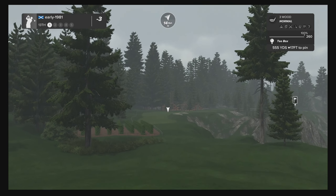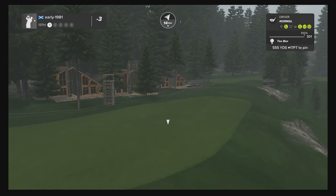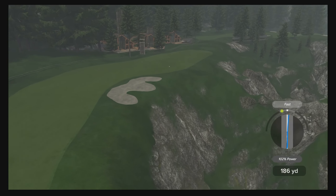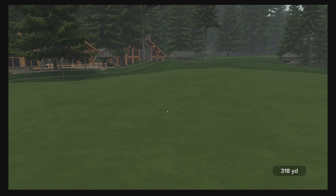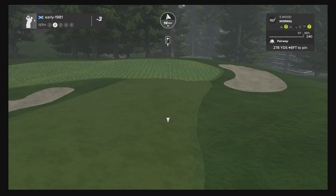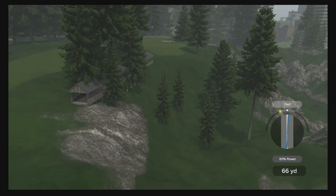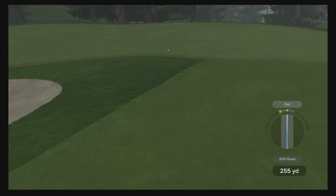Certainly a lot more variation now to the course, getting away from the city. Let's deloft this and apply a good bit of fade, make sure I don't run out of fairway — pushed my swing line there, I really felt that, my thumb basically slipped off the analog stick, but fortunately it worked out. Can we reach this in two? We certainly can. Five wood, just going to loft this up and play for the front of the green. Another slight fast — that's going to work its way up onto the dance floor but leave a lengthy putt.